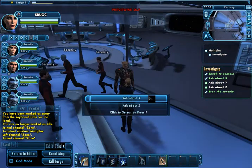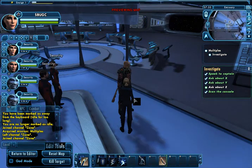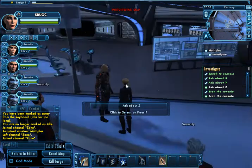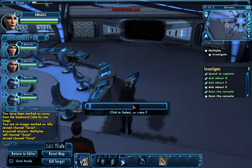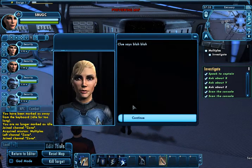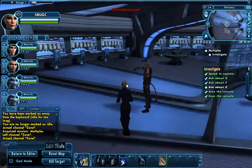Let's go back to the captain. We'll ask the captain about Y. And he says Y is blah blah — scan the console for a clue. Okay, there's the console, I'll scan it. Then again my bridge officer pops up and says clue says blah blah, Captain. Okay, I got two out of three clues. Let's get the third one.